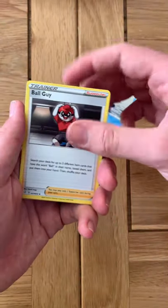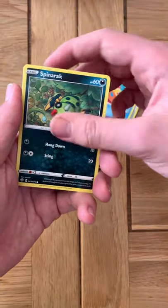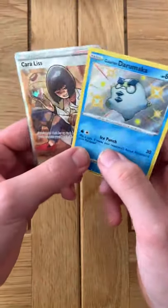Water Energy, Cramorant, Bull Guy, Dartrix, Cacnea, Cufant, Weasel, Spinarak, Shinx, Shiny Darumaka, and a Full Art Choralis.